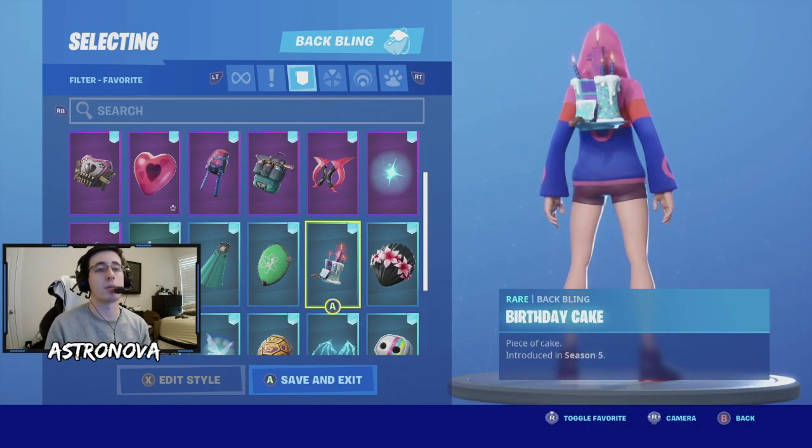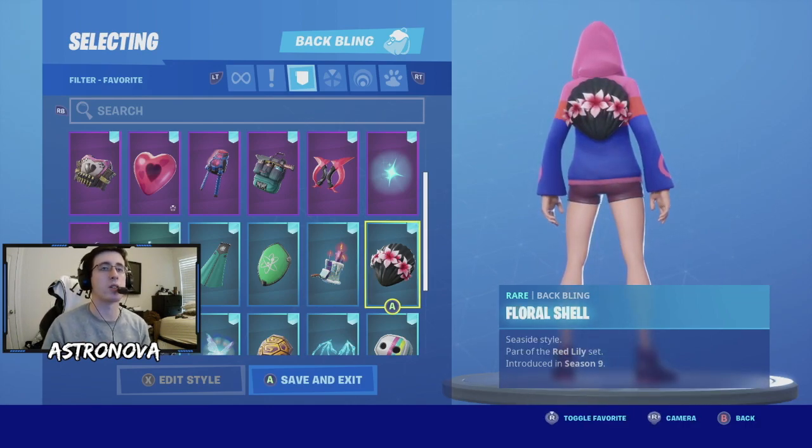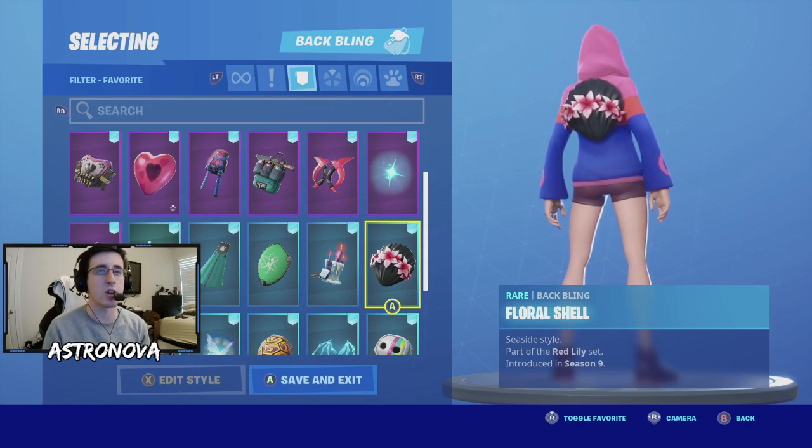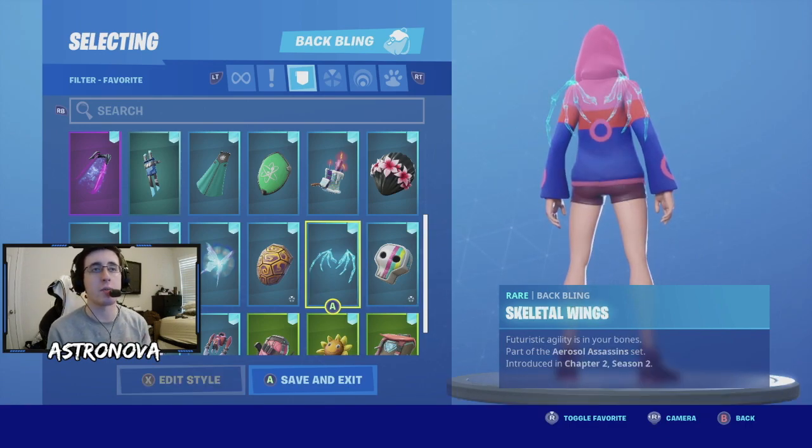Moving on, we have birthday cake. Next we have floral - I really like this back wing on the skin; the black has a lot of nice contrast, especially with the flowers. Next we have another back wing that goes with the infatuation pack, and that is scully satchel with the pink heart.